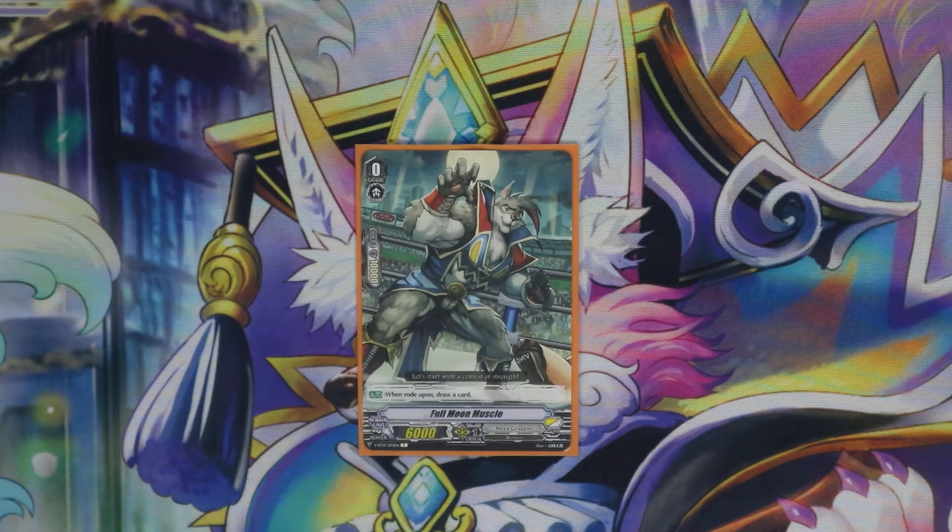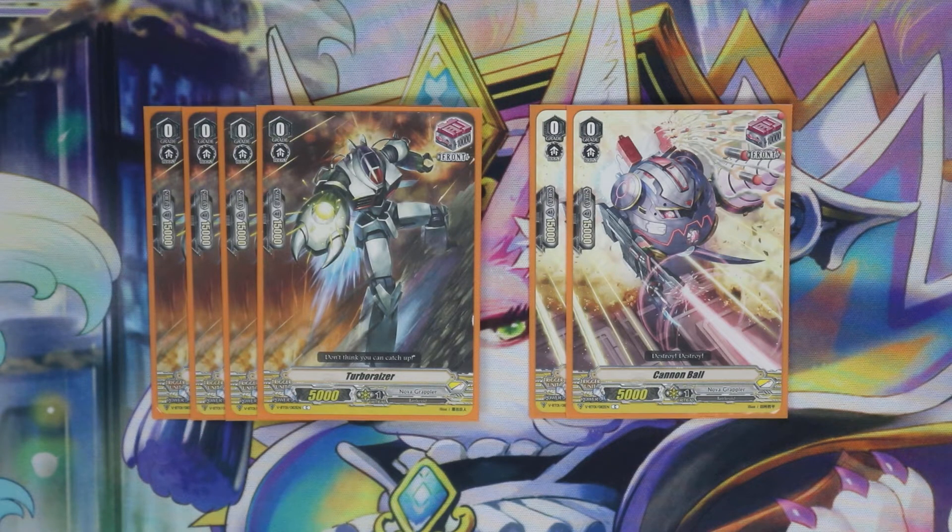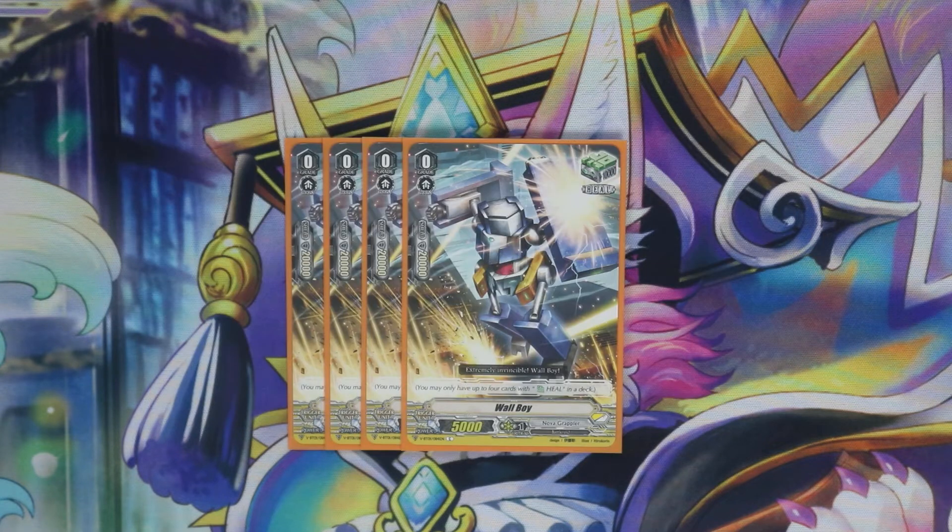So to start off we got our new Nova starter Full Moon Muscle — he looks so cool. Starting off our triggers, we run six draw because we need to hit our pieces; if we don't hit those we won't put enough pressure on to kill our opponent and go in for that final high roll turn. After that we're running six front because we need to hit them in drive checks to get multiple attacks with our boss card, and we also need them in hand for Bengal's skill. Finishing off our triggers we got four heal — you don't really have to run four heal; you could remove them for a more aggressive build, but I just like to run the heal.